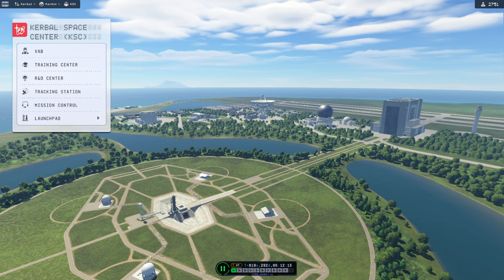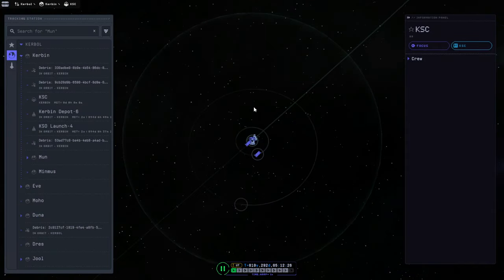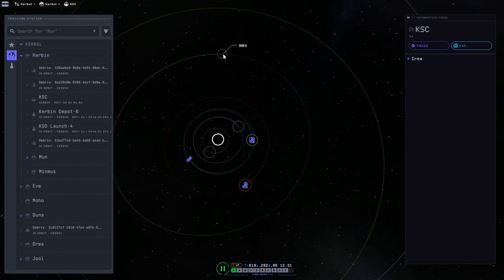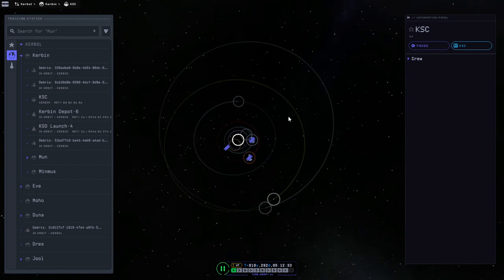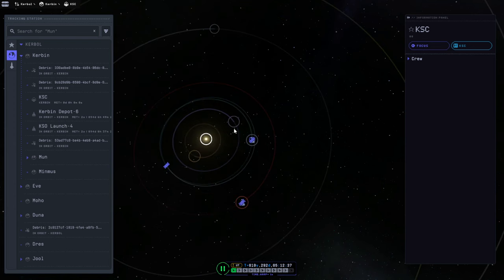Hello everyone and welcome back to the 4Science update in Kerbal Space Program 2 Early Access. We have a choice between Eve and Joule as our next targets, so let us go to the tracking station and see which one we'll be lined up with next. Here's Kerbin and that's Drez. Joule's back there and that's not the right timing for Joule, and I bet that's not the right timing for Eve either.